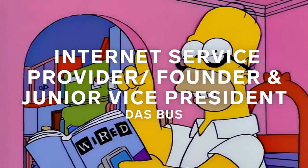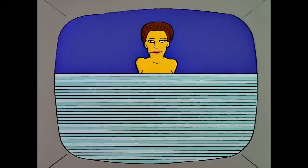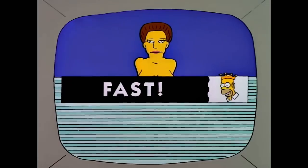They're basically using the power of satire to take down Scientology. Homer sets up his own small business, in which he gives himself the title of junior vice president. And this episode is really a great look at what America's view of this internet thing was in the late 90s.